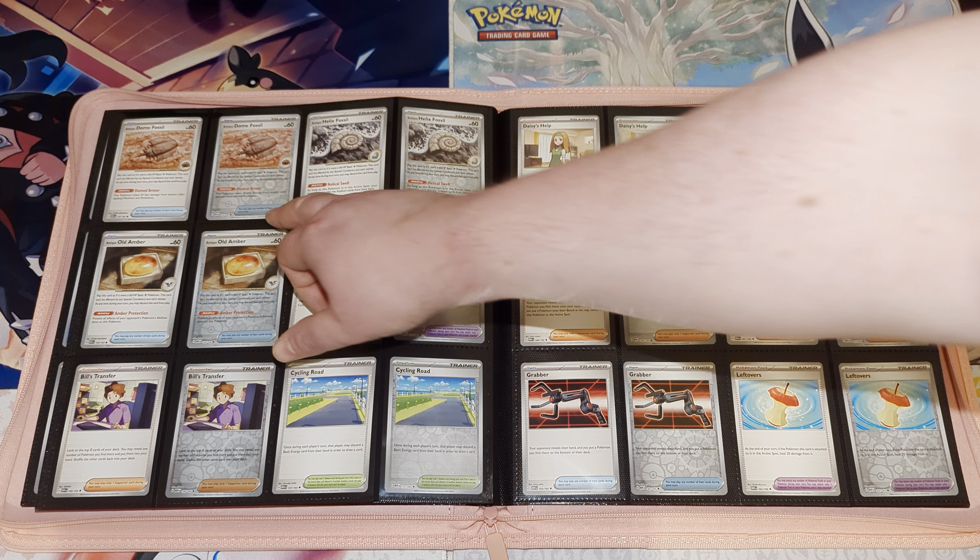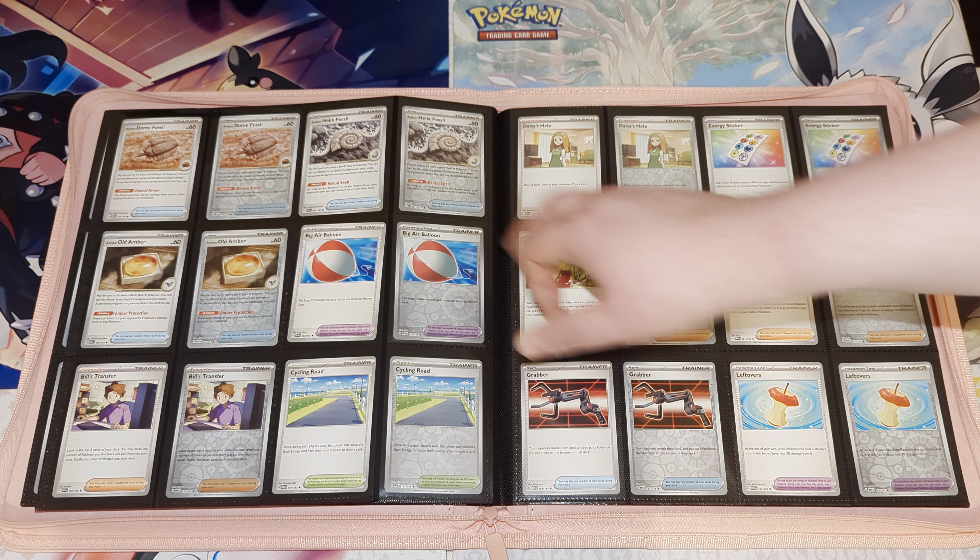So you've got the Antique Dome Fossil and Antique Helix Fossil, which we all remember from our Red and Blue games. You've got the Antique Old Amber, Big Air Balloon, Bill's Transfer, Cycling Road, Daisy's Help, Energy Sticker, Erica's Invitation, Giovanni's Charisma, Grabber, and Leftovers, and then our last two of Protective Goggles and Rigid Band. That brings us into the full arts — leaving a gap to make sure the full arts get the full page they need.